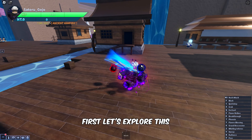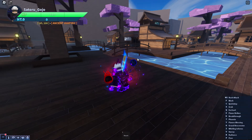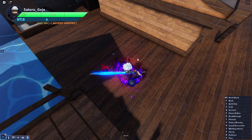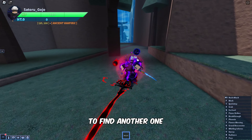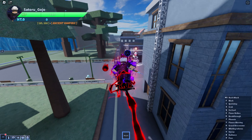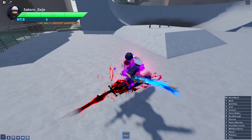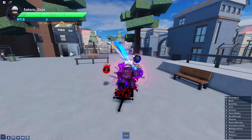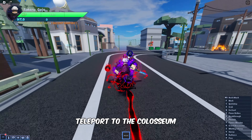First, let's explore this village to find a sword. Next, head to the Bike Park to find another one. Now head to the Ferry Boat Captain at the port to teleport to the Colosseum.